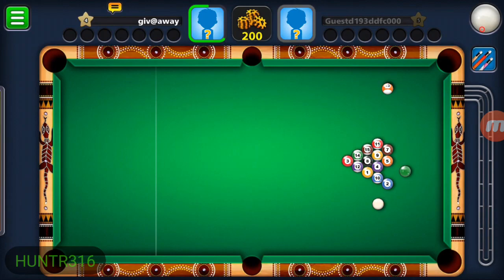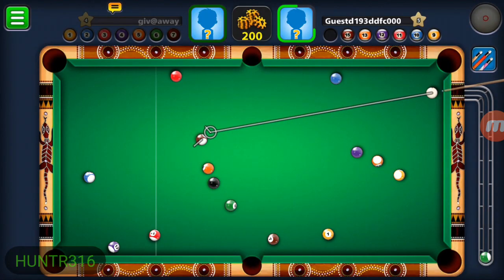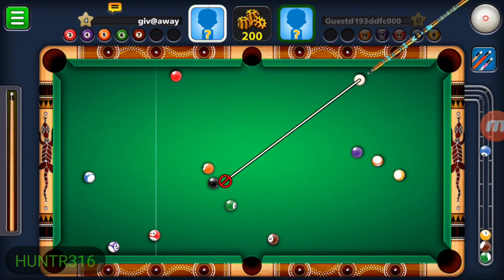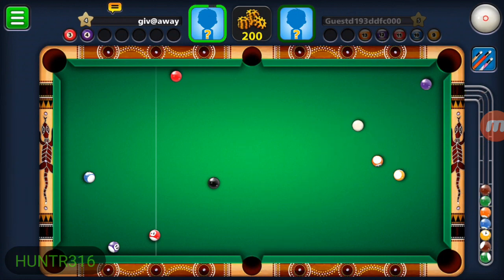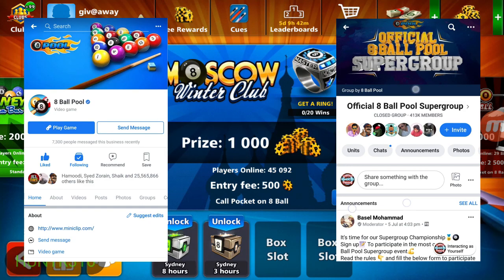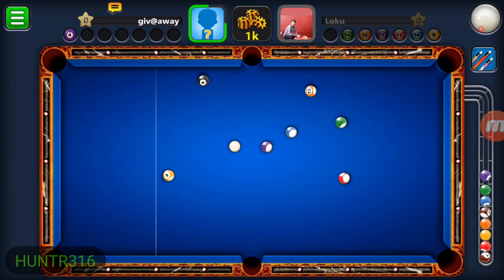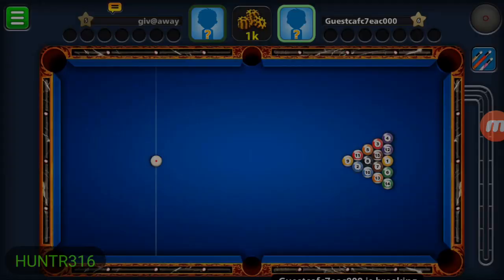I was very lucky not to lose a lot of games - I was getting win streak after win streak. Sometimes my opponent made a mistake, sometimes they scratched, sometimes they left the game because I was playing too well. Some people wonder how I can have a very low level account playing with a Pool Fanatic cue - that's why I tell you to always follow the official 8 Ball Pool Facebook page. You never know when they'll do a special giveaway, so check the page every single day.